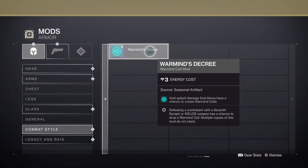Warmind's Decree is also very, very good, especially if you're using Truth Teller or anything void that causes splash damage — you have a chance to generate Warmind Cells. I enjoy this mod a lot; I was using it during Grandmaster Nightfalls and this thing is your best friend, it's really good.